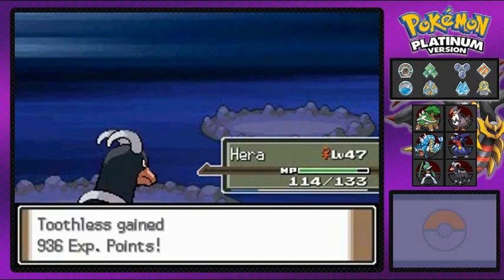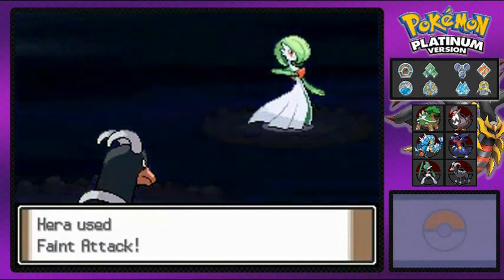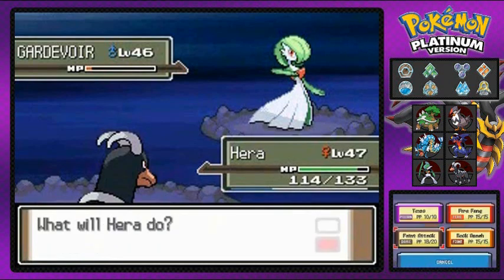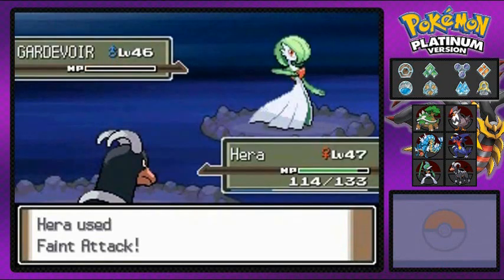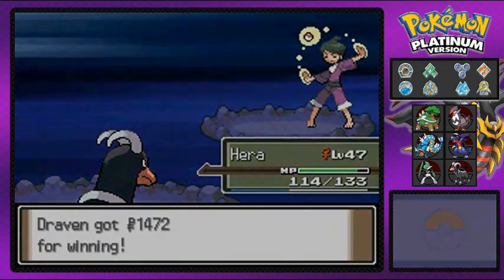Gengar eliminated! You guys remember when Gengar used to be like a powerful Pokémon? Yes, strong Pokémon. He or she comes out with a Gardevoir — faint attack! Remember it's not a fairy-type yet but it's still a very useful Pokémon. In my last walkthrough, Pokémon Emerald, I actually did use a Gardevoir. Psychic has been eliminated!